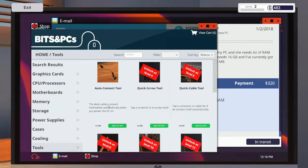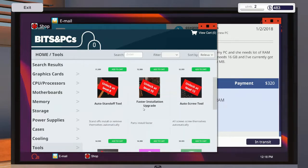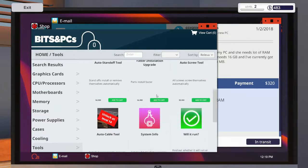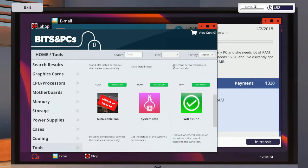Graphics cards — I noticed in the last episode, and I just saw this down here: tools for a thousand dollars. We can get the desk cables to connect themselves automatically — that'll definitely be good. Quick screw tool, quick cable tool, auto standoff tables. For those who don't know what standoffs are: your case is metal, and electronic components don't like metal, so standoffs are little tiny risers that lift the motherboard about a quarter inch off the back plate so you don't short anything out.